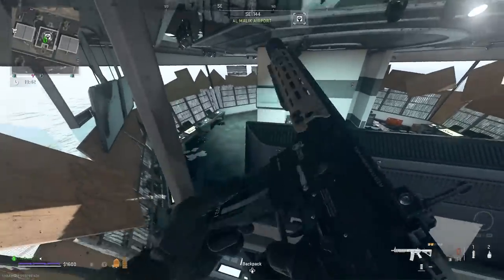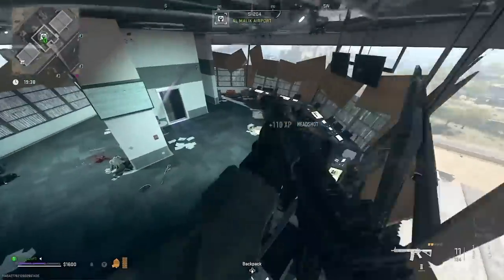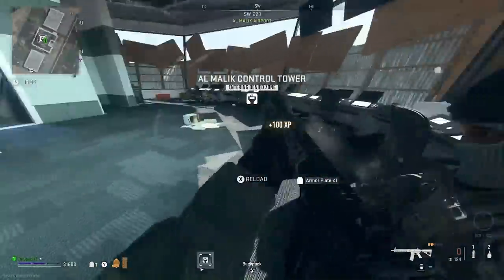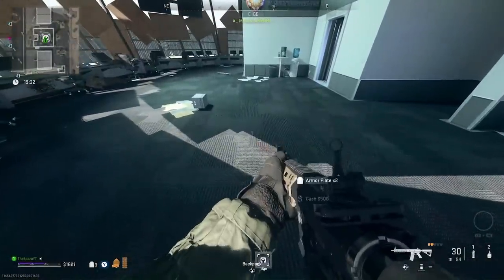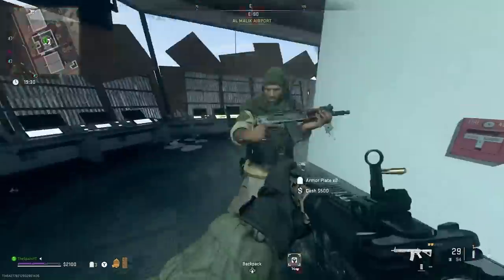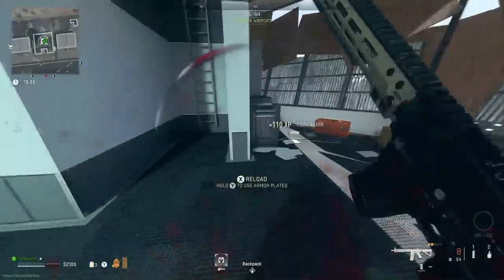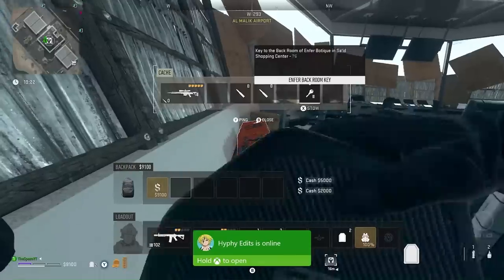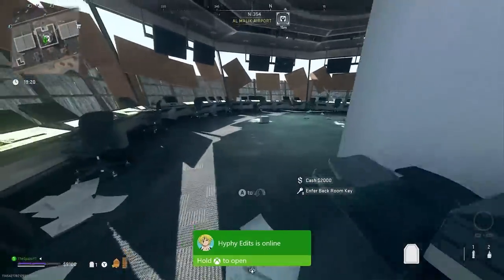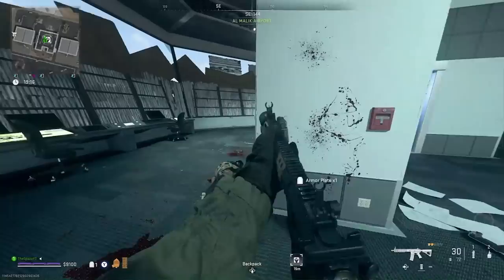That's why I said you might need a gun or a throwing knife. Take him down. Let's loot this area. Now the good thing about this area is people can't come in here unless they either have a key or they get in by the strategy I just showed you guys.